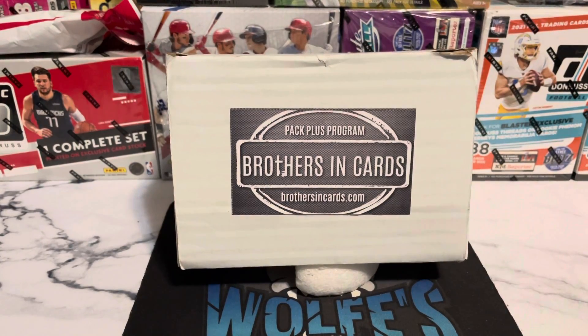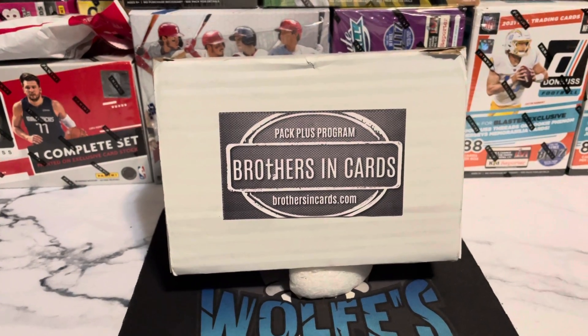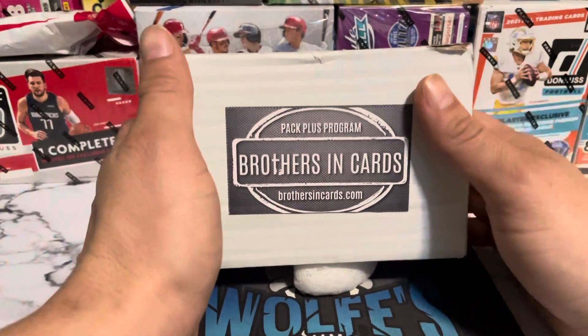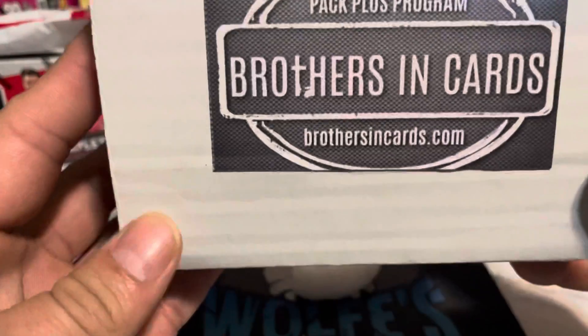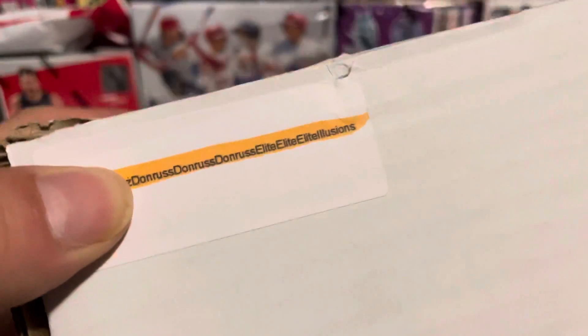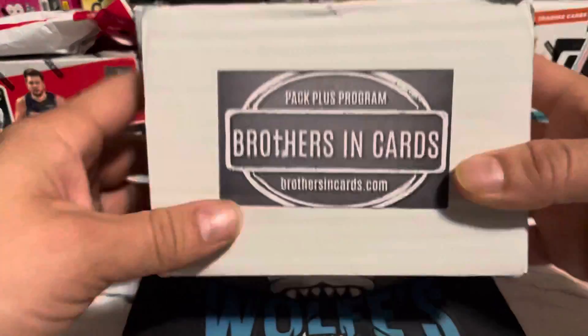Yo, what's going on guys, back again with another video. This time we got a Brothers and Cards box pack plus program — we got football. This month looks like we got Donruss, Donruss Elite, Illusions, and all these are hobby packs, sure you guys know if you're familiar.